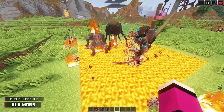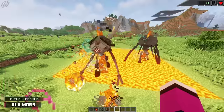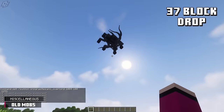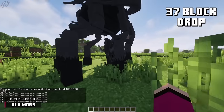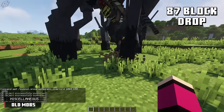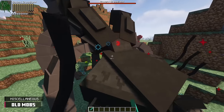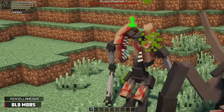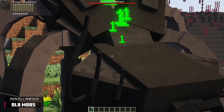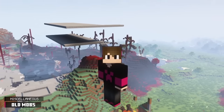Primitive and higher tier parasites will now try to get out of lava. Primitive, Adaptive, Pure, Ancient, and Ruptors have more resistance to fall damage now. And lastly, Primitive, Adaptive, Pure, and Ancient parasites will heal over time if not in combat. That was a ton of info, but I thought you guys would want to know it.